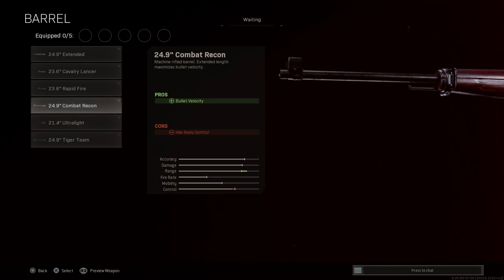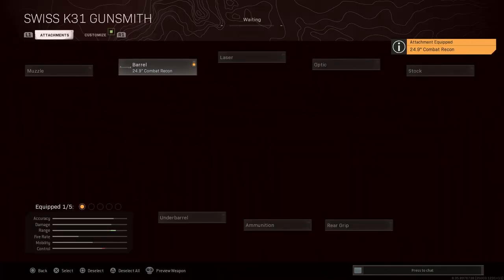We're going with the 24.9-inch Combat Recon barrel, as it's the closest you can get to the real-life 25-inch barrel. There are three barrels at 24.9 inches, but Combat Recon also increases bullet velocity, which this rifle definitely needs in game. The muzzle velocity and bullet velocity on the ground pickups are terrible, so this attachment gives you both the accurate barrel length and improved bullet velocity.